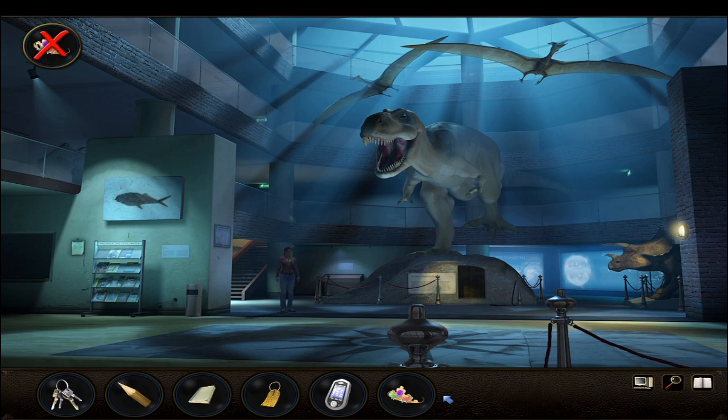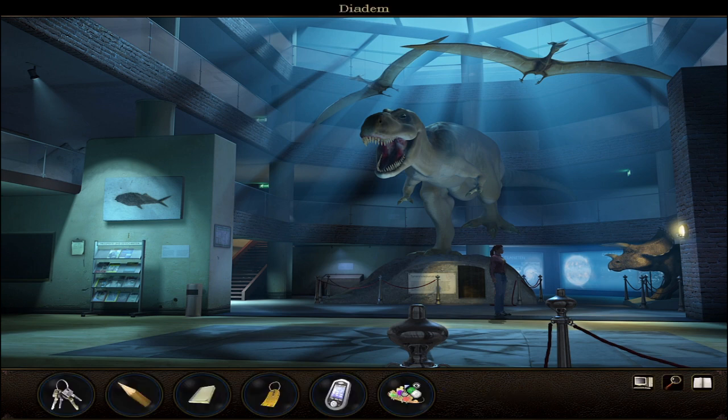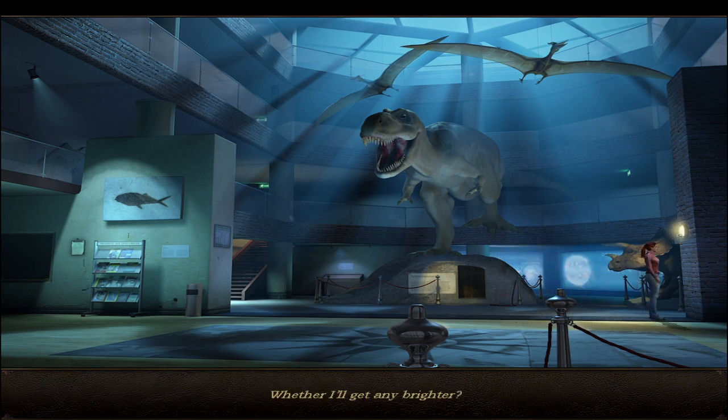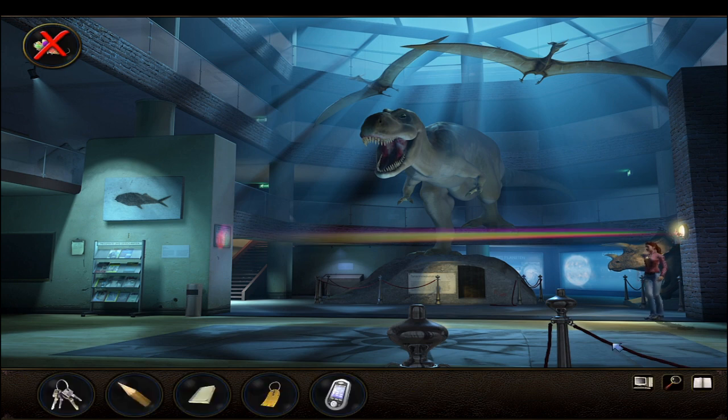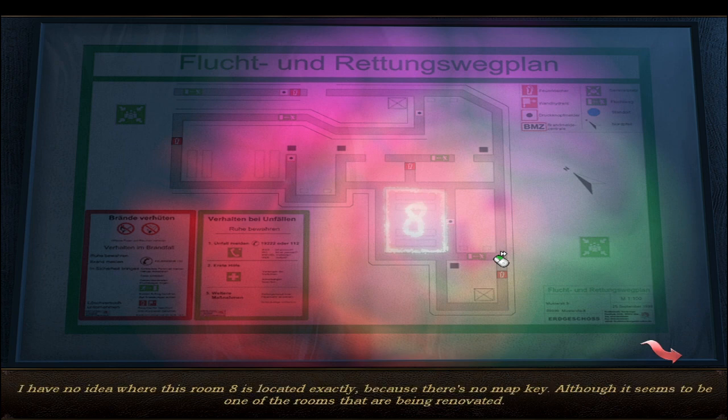Use the diadem on the lamp at the right side. It brings a little illumination into the darkness - that is what it does. Now there's whether it'll get any brighter - wow, it works! And there's the map. Look at the plan to reveal that room 8 is highlighted by invisible ink on the map. Someone seems to have marked one of the rooms with invisible ink, revealed by the colored light beam. Room 8 seems to be one of the rooms being renovated.